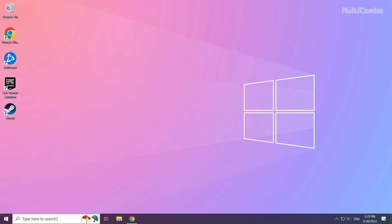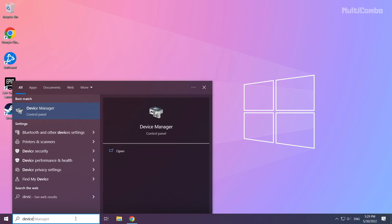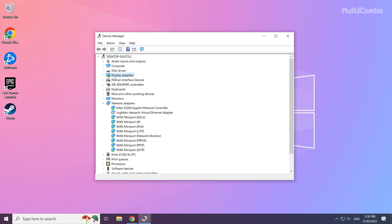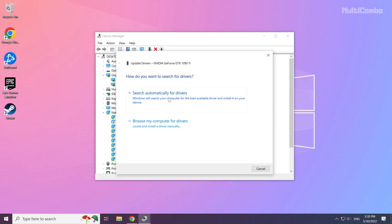Click the Search bar and type Device Manager. Click Device Manager. Click Display Adapters, then select your Display Adapter. Right-click and choose Update Driver. Select Search Automatically for Drivers.